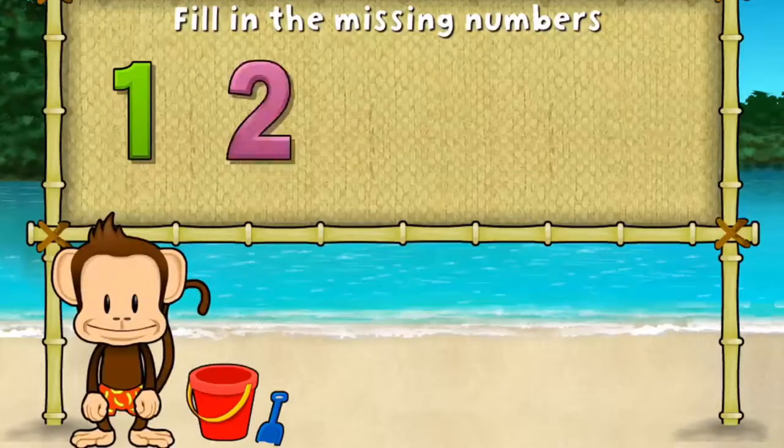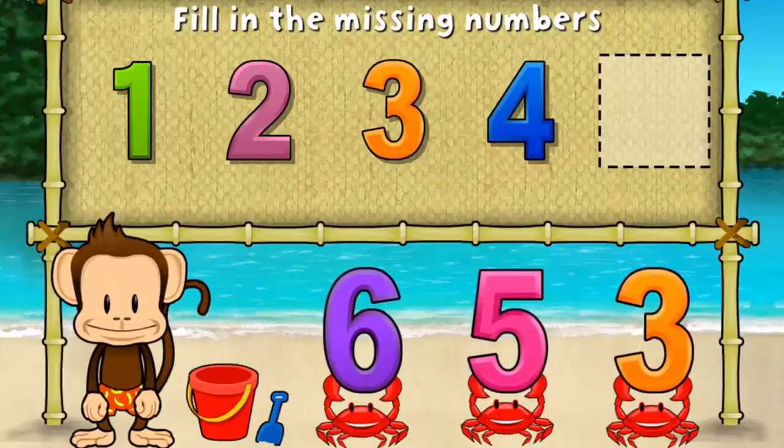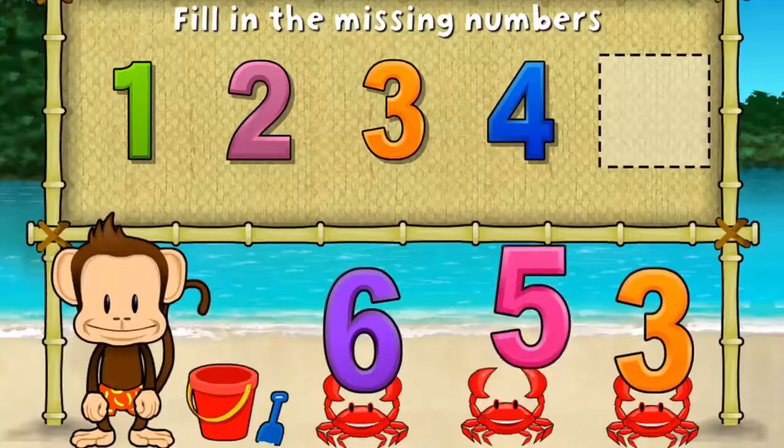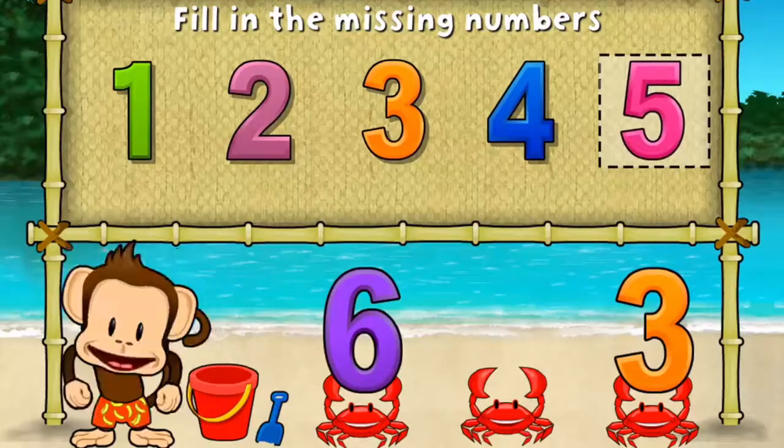One! Two! Three! Four! These numbers are in order! Fill in the missing numbers! Six! Five! Three! Five! One, two, three, four, five. You did it!